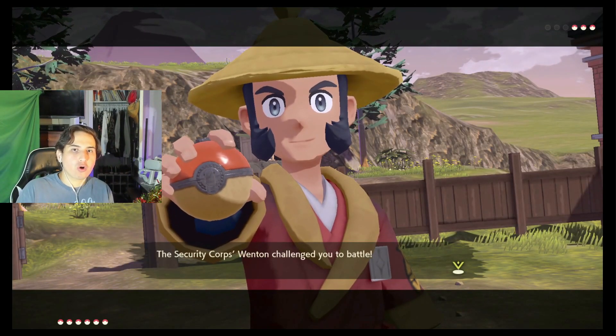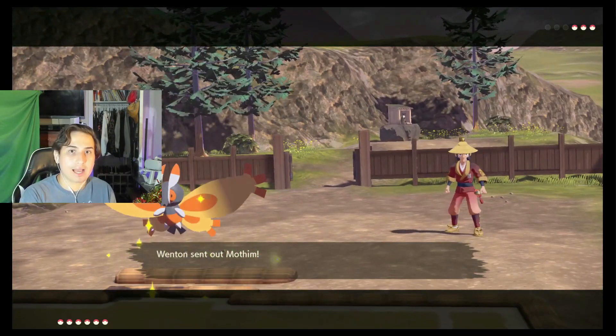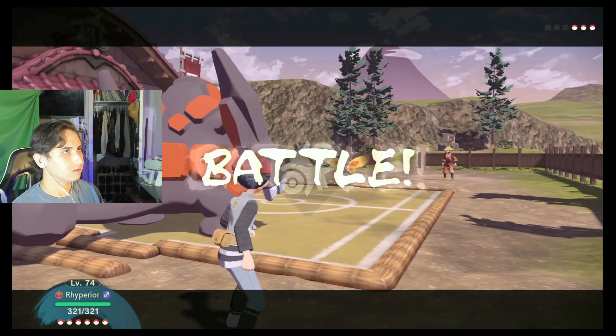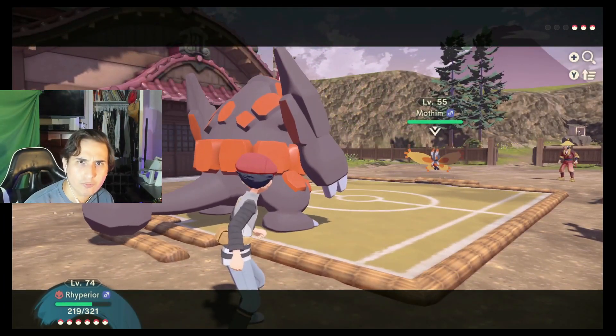The Pokemon I decided to use was Riparian. He's got an ice move for Mothim, a ground move for Jolteon, and I just gotta get lucky with Gastrodon. Let's see how this goes.